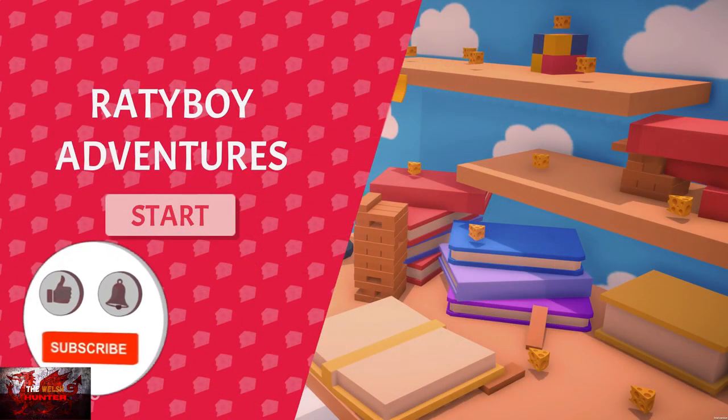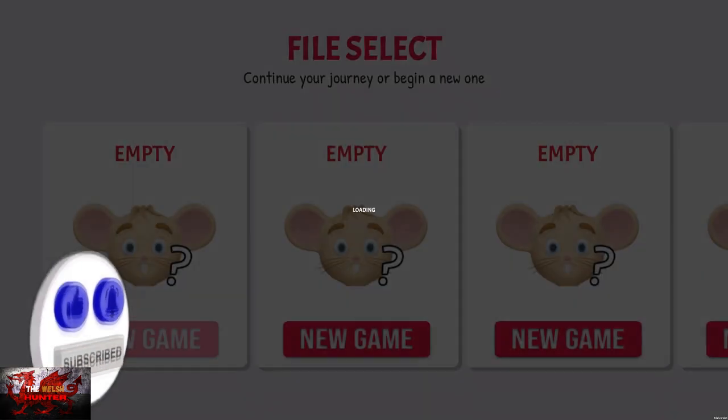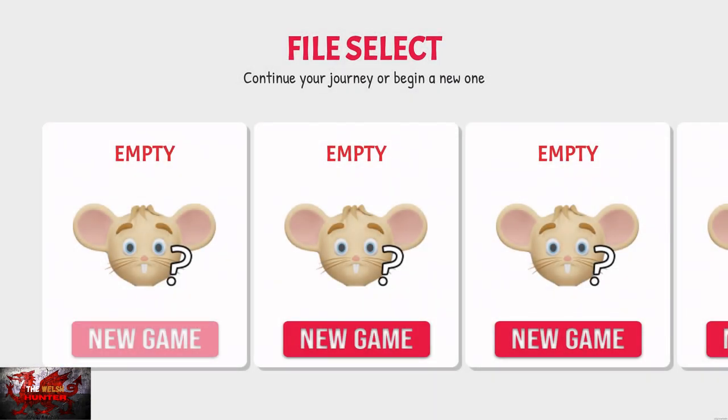Hello there guys and gals, the Welsh Hunter here back with yet another 100% achievement guide and this time we are getting it all in Ratty Boy Adventures. This was developed by 909 Games, published by Weakfish Studio and is available for a lovely small £4.19 / $4.99.